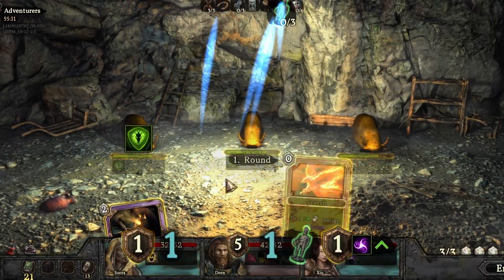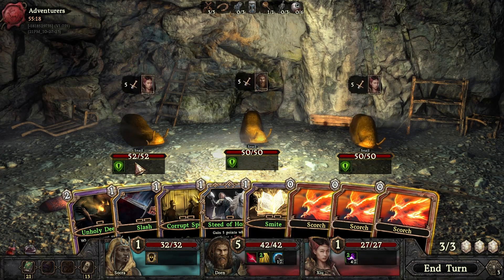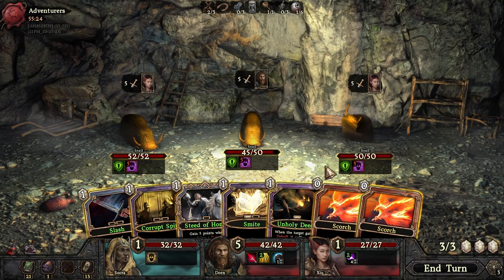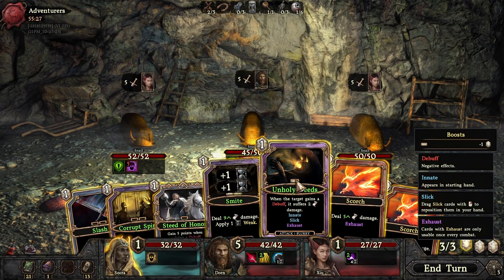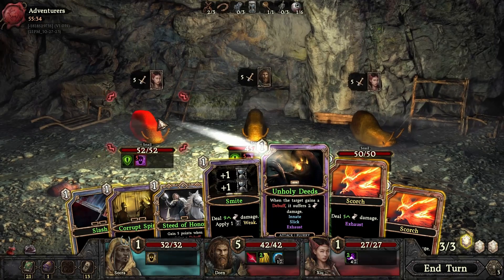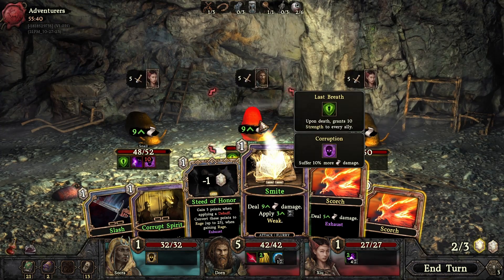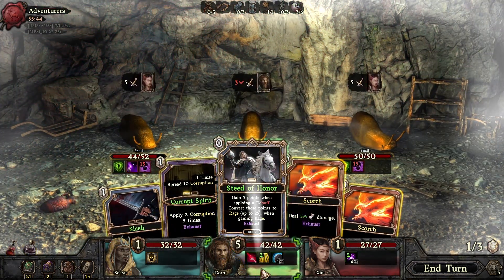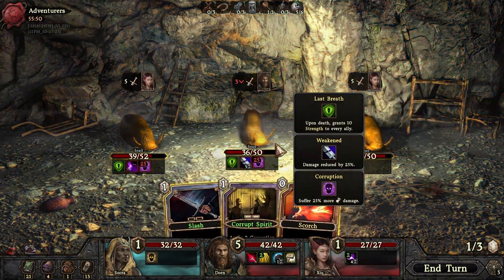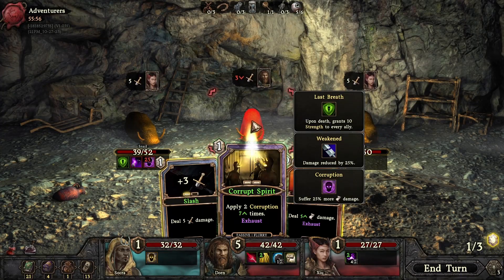All right, I got some sluggies. Upon death grant 10 strength to every ally. This is slick. That's all we can get out of it, so let's put this — oh it's only on one person, so we'll do it on that one. Then we can smite one of them, and this is then free, and this is free, and this is good. Who do we want it to kill?